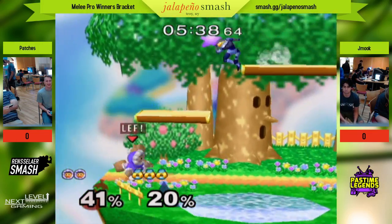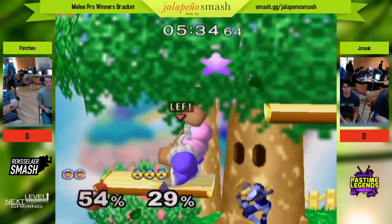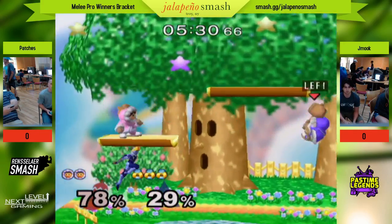He's pretty much doing everything he needs to do, on top of the fact that it's his friend. That was a great roll read — an excellent roll read. Because they're friends, he's going to know pretty much exactly where Patches wants to go.